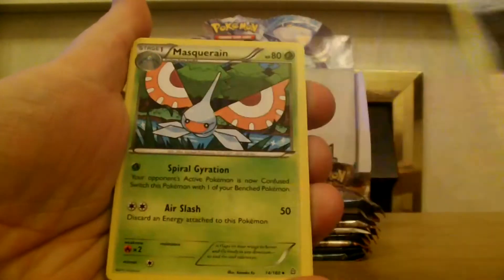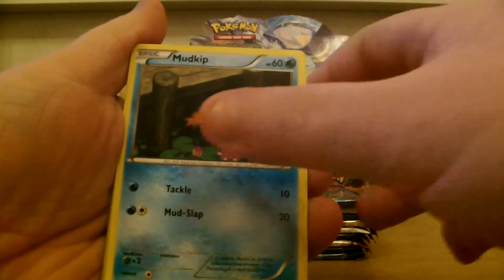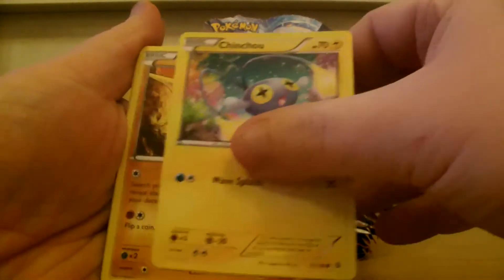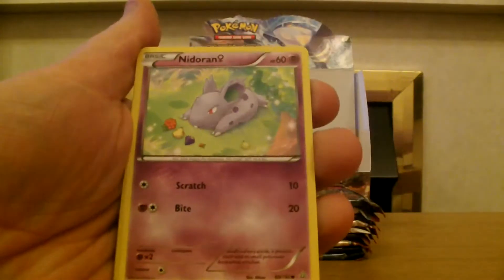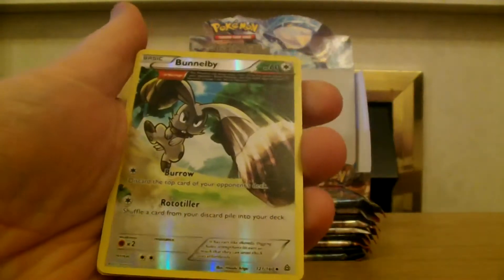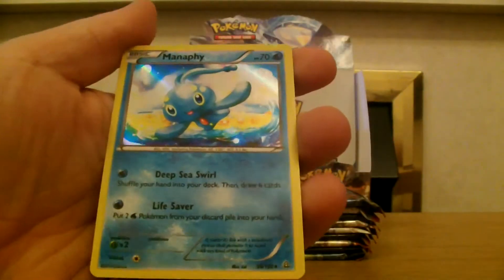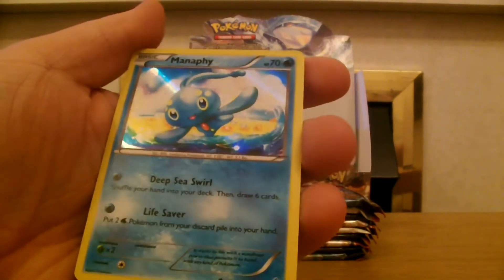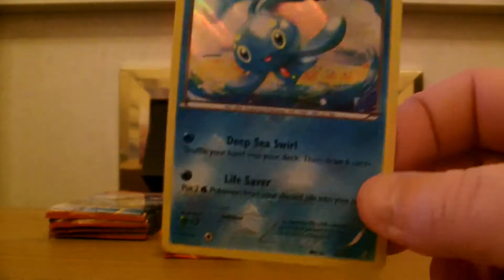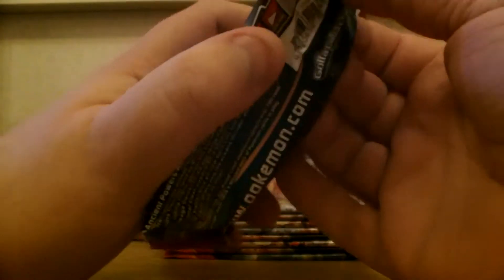Archie's Ace in the Hole — that's our first one of them I think! Masquerain, Mudkip, Chinchou, Solrock, Clamperl, Nidoran Female. Our reverse is a large art Bunnelby and our rare is a hollow Manaphy — nice, that's cool. Our second hollow of the box! I'm thinking that's a good thing, because it probably means you get more EXes.